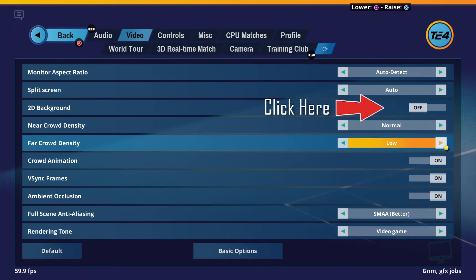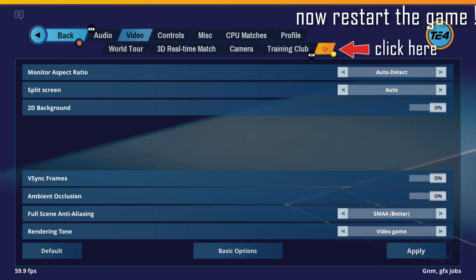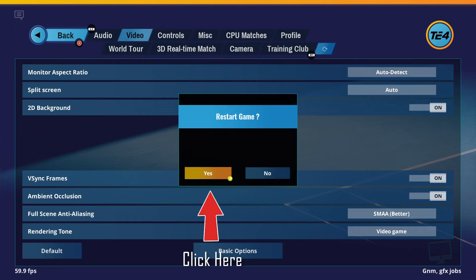Now head over to the 2D Background and toggle it on. You have to restart the game again — click on Yes.